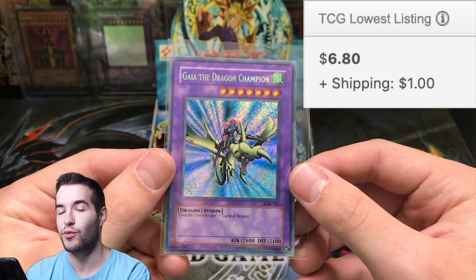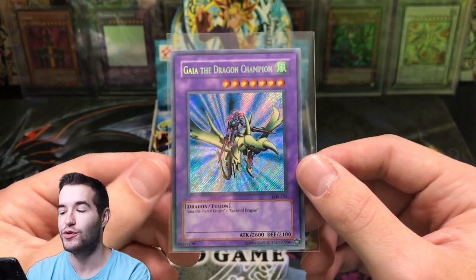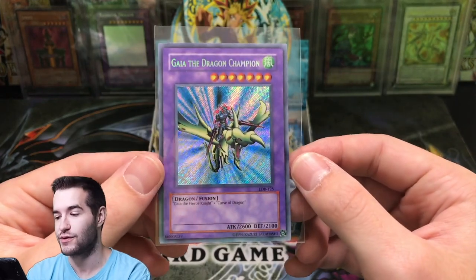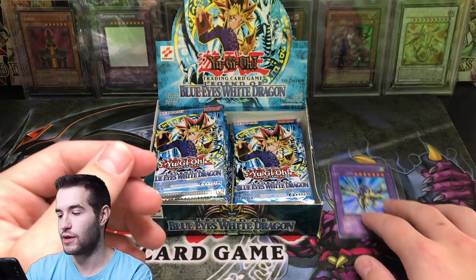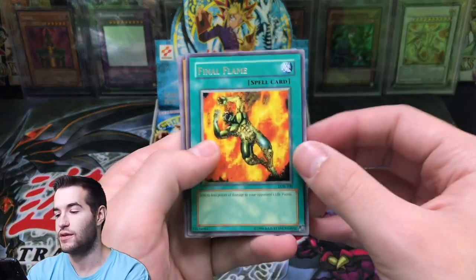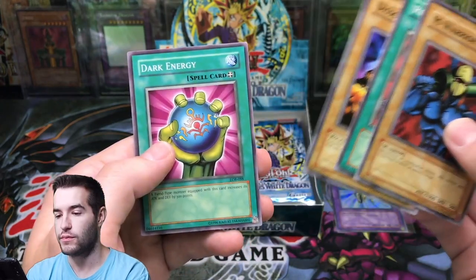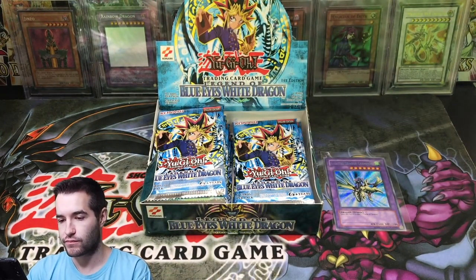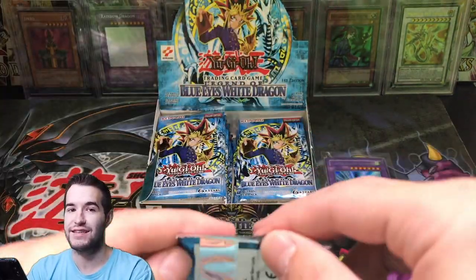If you guys remember when we pulled that gold letter Gaia Secret Rare out of an original blister pack, check that video out — that was crazy. Here's our first Secret Rare, our first foil in general. Gaia the Dragon Champion. Final Flame as our rare. M Warrior number one. Dark Energy.